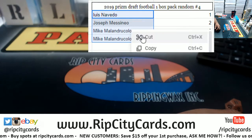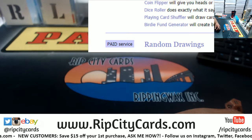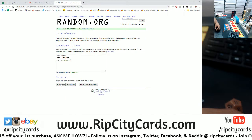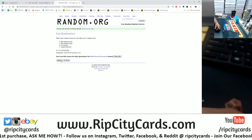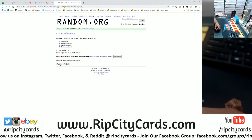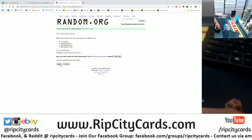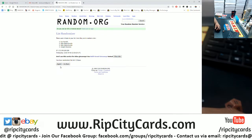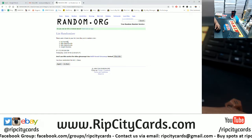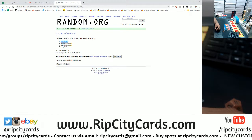We're going to go 11 times in the randomizer, get the names, and go to the random. Let's put that on the screen. Luis randomizer, paste it. Here we go — we're going to go 11 times. Top name wins a fifth pack, which is going to have an auto in it. Money shot — 11! Luis. Congratulations Luis, you got yourself a fifth in the extra spot, my man. Very nice.